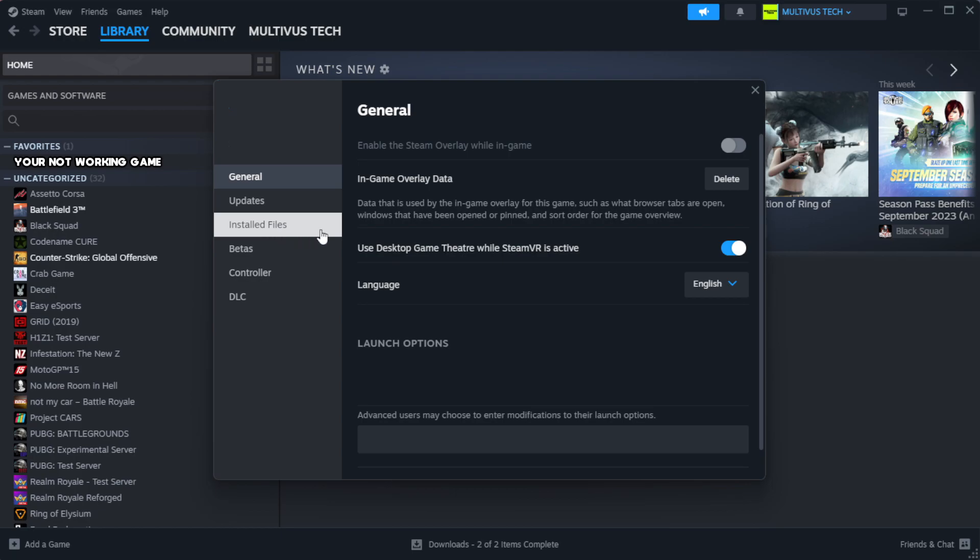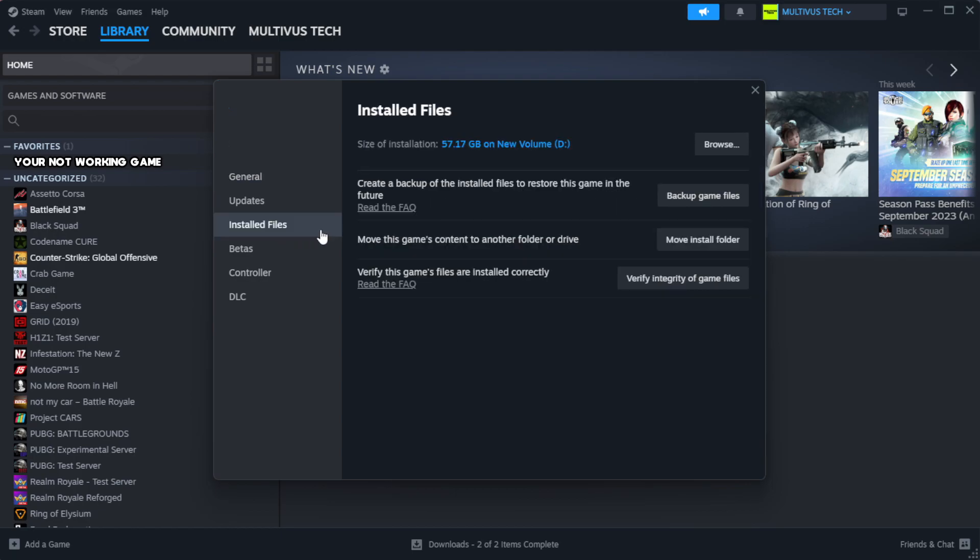Click Local Files. Click Verify Integrity of Game Files and wait. After complete, proceed.